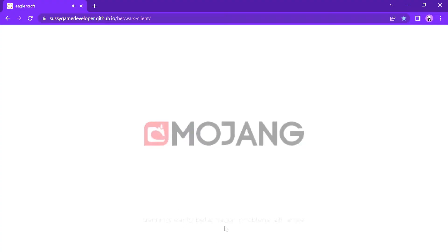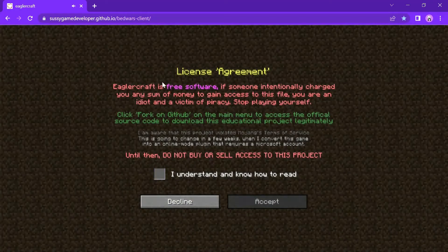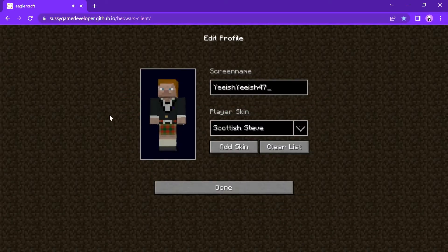Warning: early beta, major problems will show. EagerCraft is a free software — if someone has charged you any sum of money to gain access to this file, you are a victim of piracy. This is a warning and license agreement. I understand and know how to read.